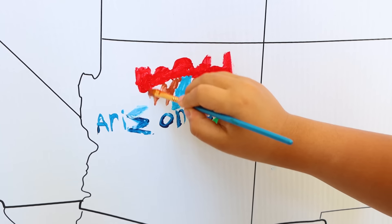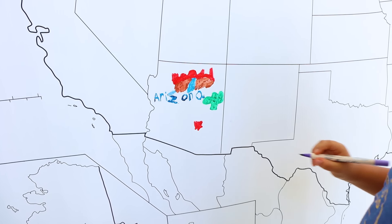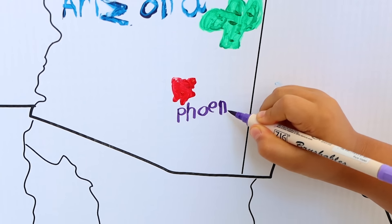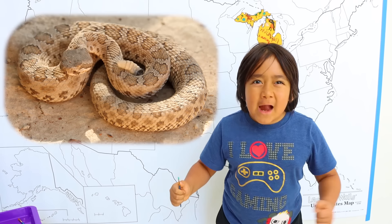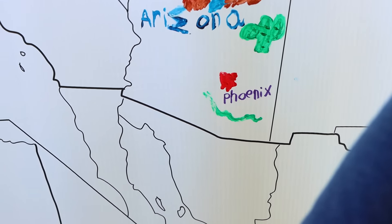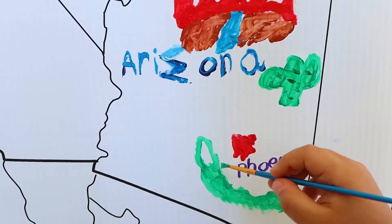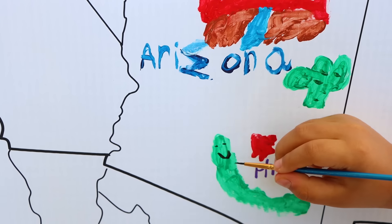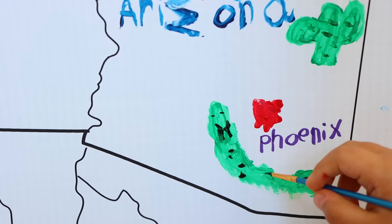The capital of Arizona is Phoenix, and it's located right here. I'm gonna spell Phoenix: P-H-O-E-N-I-X. Since Arizona has a lot of deserts, and deserts have rattlesnakes, I'm gonna draw a rattlesnake. The tail goes here, and it goes up here, and then the face. I'm gonna put the eyes and the mouth. It has little fangs, and then lots of dots — boom boom boom!